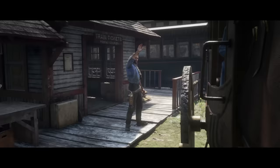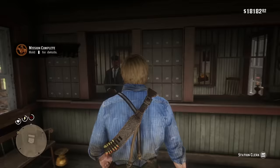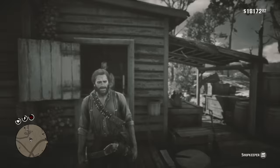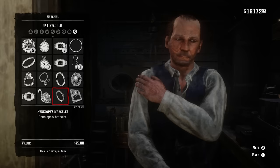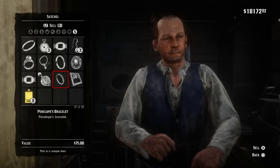That completes our journey with the Greys and the Braithwaites, and all of their secrets are revealed along with all the secret missions you can do. That mission isn't something you have to do. Penelope gave us her bracelet, which can be sold at the fence for $75 — an okay amount of money. I'm going to hold on to it as a reminder of the long journey. Anyway, that's all the information for today — let me know your thoughts in the comments, leave a like if you enjoyed, and subscribe if you're new or like daily Red Dead Redemption 2 videos. Thanks for watching — see you in the next video.